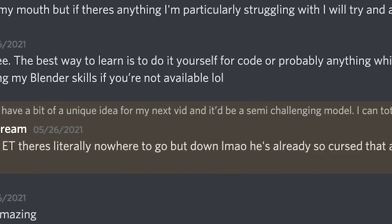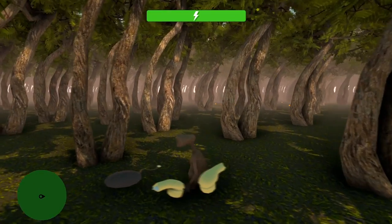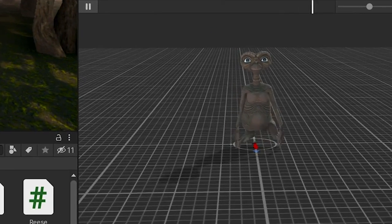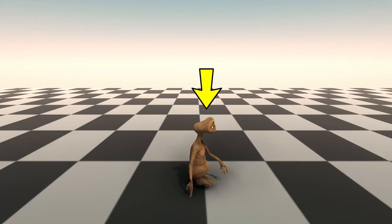My journey started with me messaging someone on Discord and asking them if they could make me an E.T. model. Unfortunately they were busy, but they'll make an appearance back in this story later on. It actually ended up working out though, because I got lucky and found an awesome E.T. model online. Not only is E.T. 3D, but he's also rightfully brown — which I feel like I shouldn't have to mention, except for some reason he's green in the Atari version. You'll see this is only one of many strange decisions in the original game.